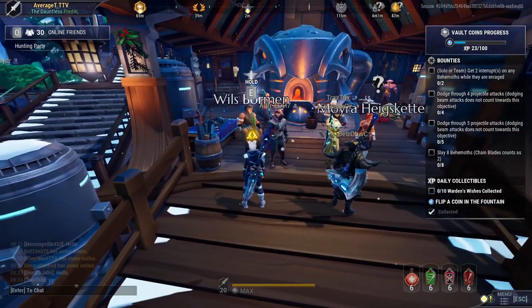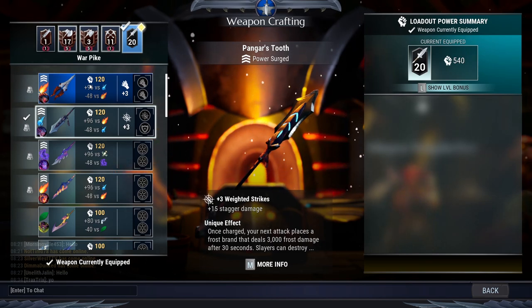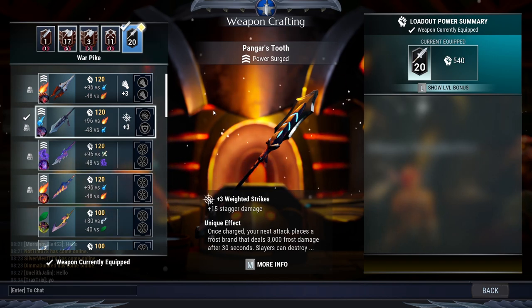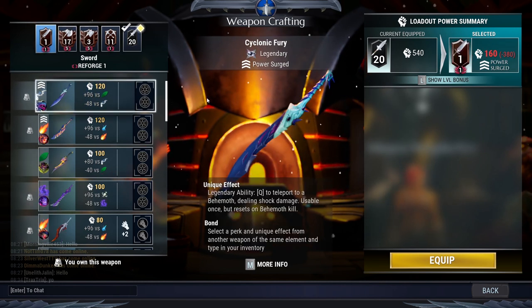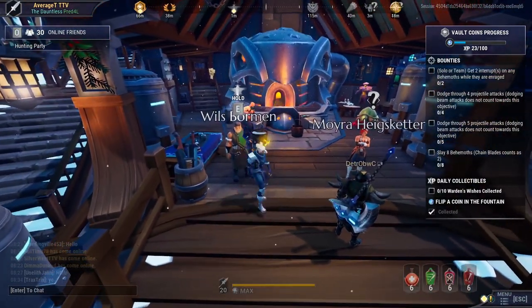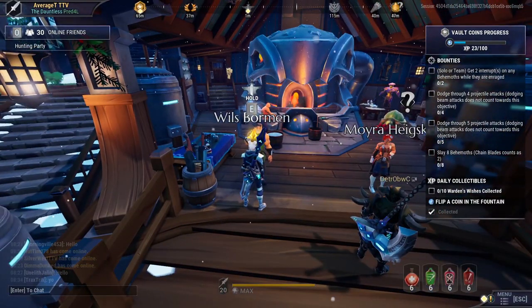Tip number 3 is a simple one: focus on power surging weapons over power surging armor. Yes, I know you want the cell slots, but I recommend getting your weapon power up first. Defeating Behemoths quicker leads to killing them faster, getting XP quicker, getting Aether Hearts quicker, and Reforging quicker — everything quicker. If you really can't wait and want that plus 3 cell slot, go for the armor power surge. But honestly, plus 2 is perfectly fine at low rank. When you reach end game and start fighting trials for your first discipline cell, then I'd recommend power surging armor pieces.